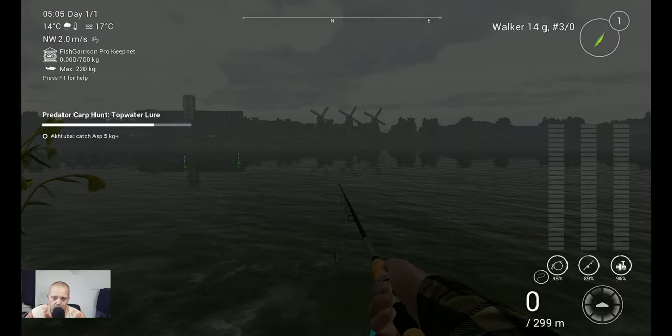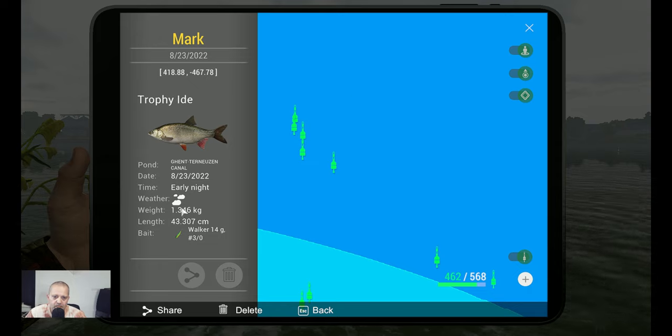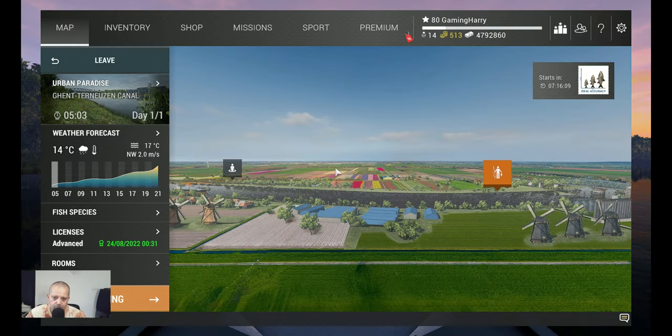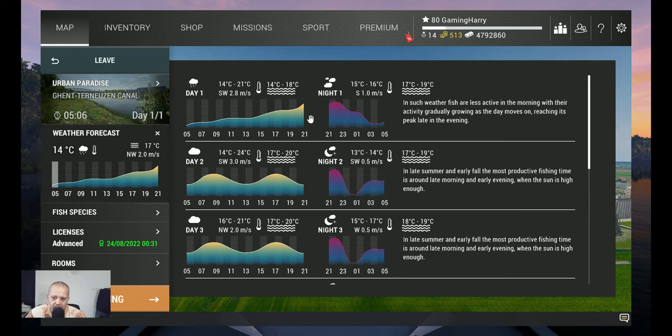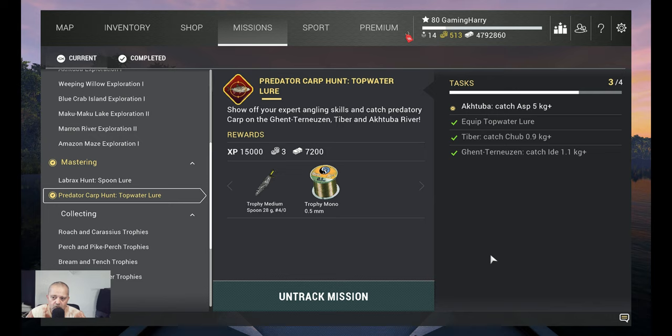Welcome back — time for the marker! This is a Trophy Ide, 1.3 kilograms, caught in the early night with that Walker. Coordinates: 418.88 at minus 467.78. I started fishing around 8 o'clock and caught him when it started to get dark. I think you will catch him at every start of the night. During the day they bite, but as soon as it gets dark the bigger ones are more hungry — that's the time to catch them.